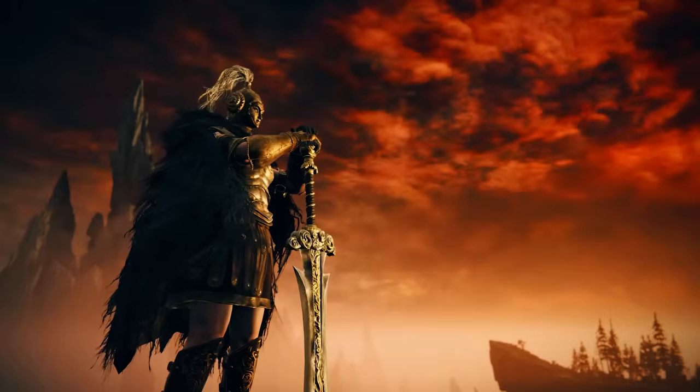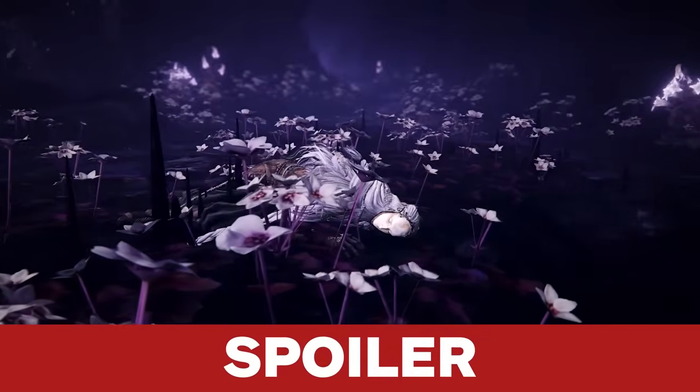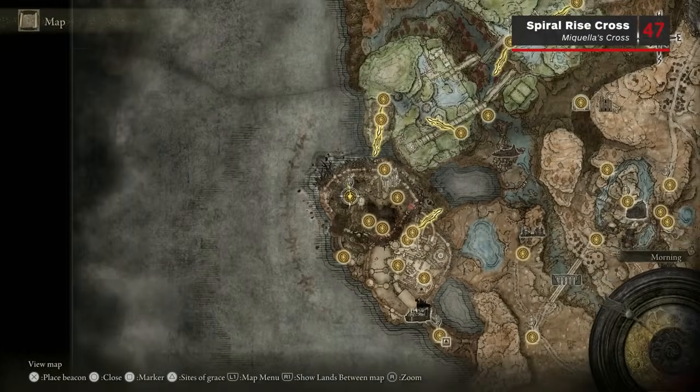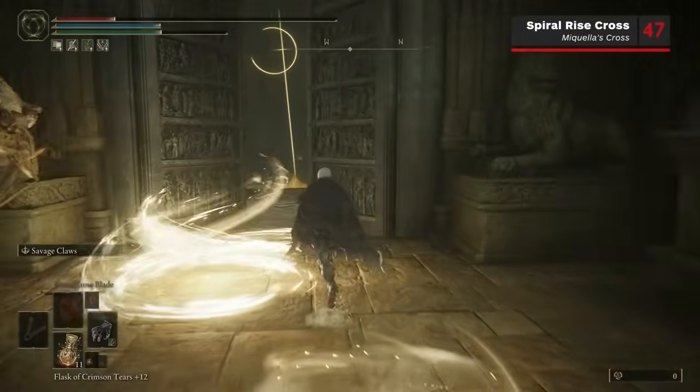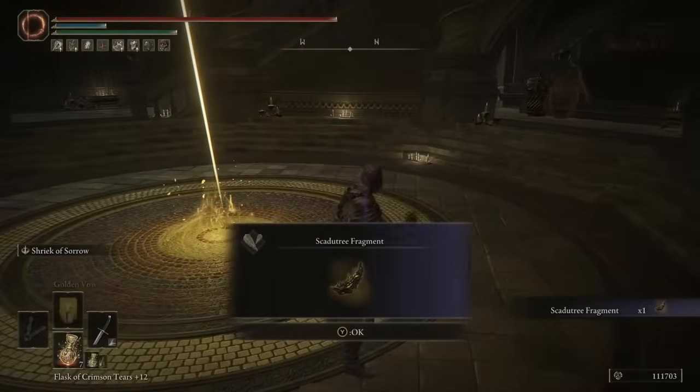These final four fragments are in the final area of the game, so spoiler warning if you don't want to see late game content. The Spiral Rise Cross is impossible to miss in Aenea Ilum, as it's along the main path to the final boss. Once you get there, you can loot the Scardew Tree Fragment from next to the cross.